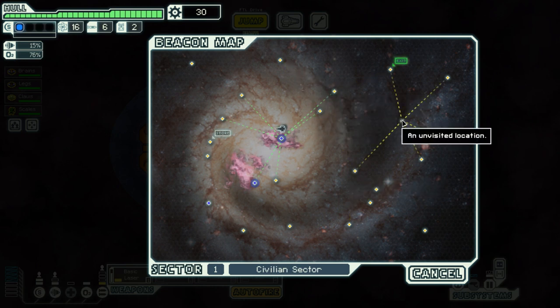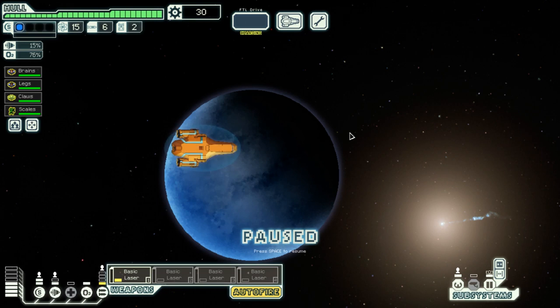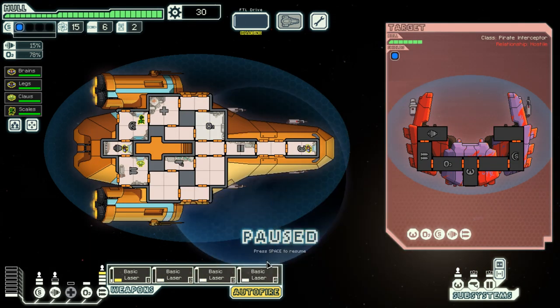Let's go over here first, since I probably won't be able to explore this area at any point in the future. I could get a Zoltan crew member — always worthwhile. There's no way I can attack the slavers and capture the ship since I have no teleporters, but maybe they'll offer me a slave for free once I declare the attack. I don't have that much scrap either. We don't take kindly to slavers, so let us power all weapons and target the enemy.